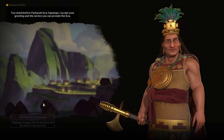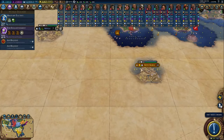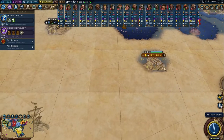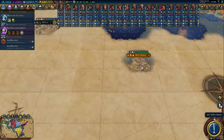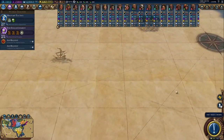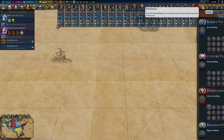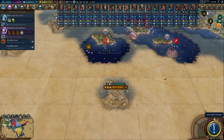We've met the Inca. Where the heck is that? I guess that's South America. They must have all of South America. Let's see if we've met every civ — yeah, we have. Oh no, one more — so that's probably Brazil. It's got to be.